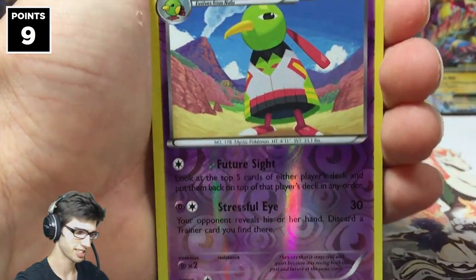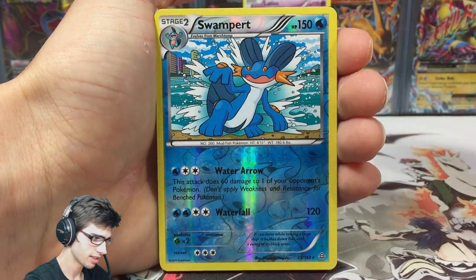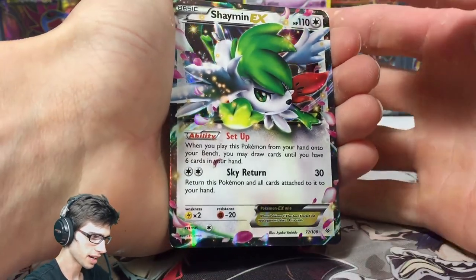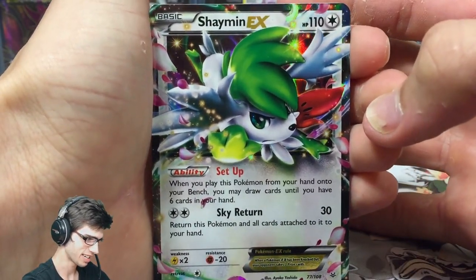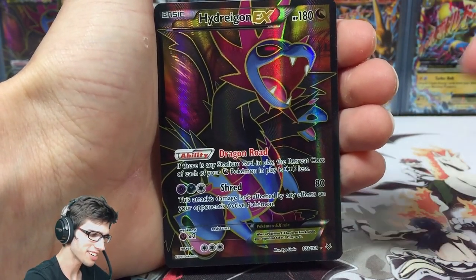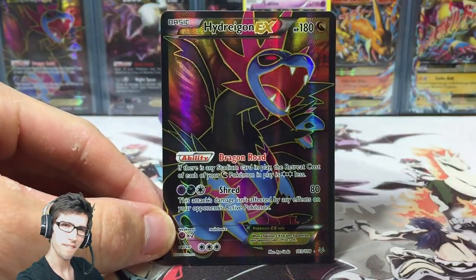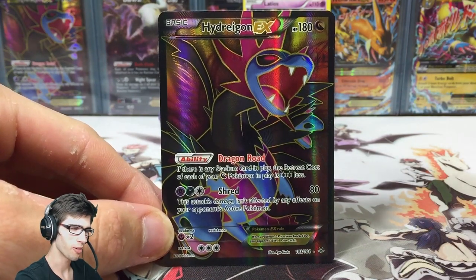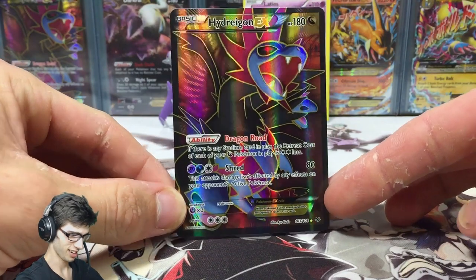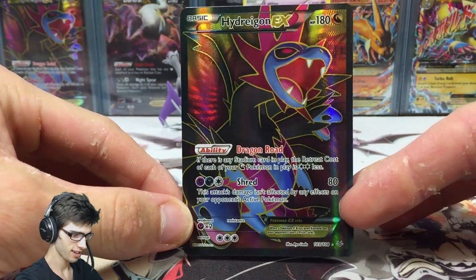Let's count up the points: one point for Xatu, that makes two with the Swampert reverse. Another three for the Shaymin EX — ridiculous — making five. Then the Hydreigon EX full art adds another four points, giving a grand total of nine points on the scoreboard today. That's just over two points per pack on average.